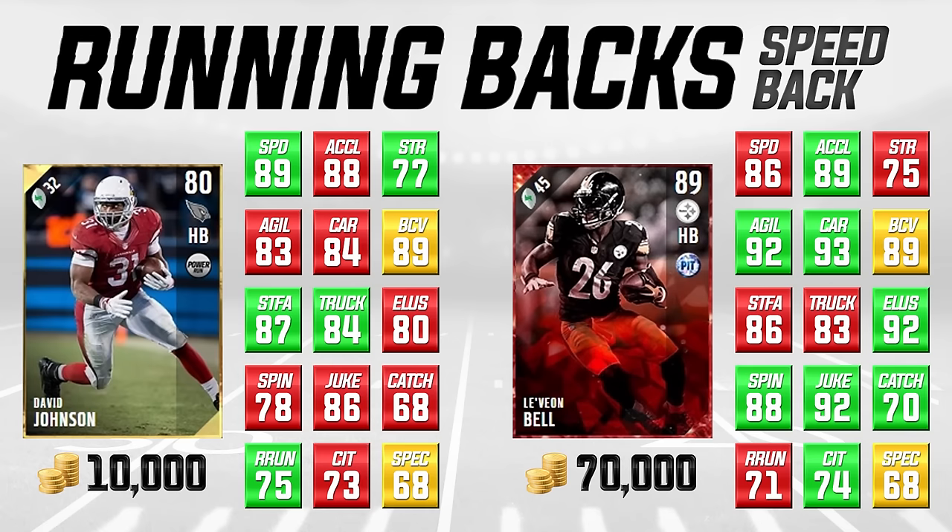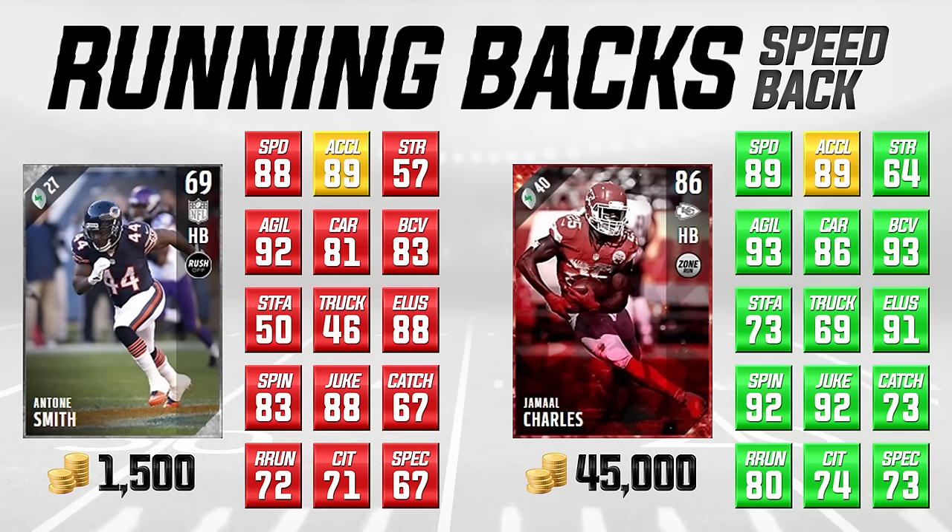Moving on to the second group of running backs — another look at speed backs. This one is quite a bit cheaper, a silver card: Antoine Smith of the Chicago Bears, 69 overall. He was with the Bears last year and I believe he's currently a free agent. You'll see a lot of red on screen — red means the player is lower than the comparison player, yellow means the same, green means better. Obviously Antoine Smith is not as good as Jamal Charles.